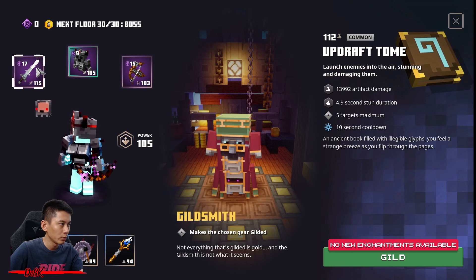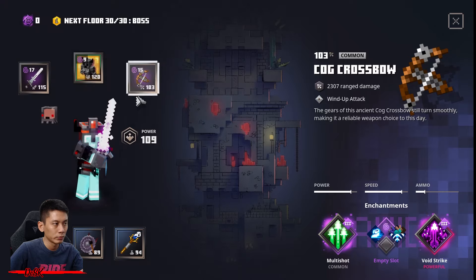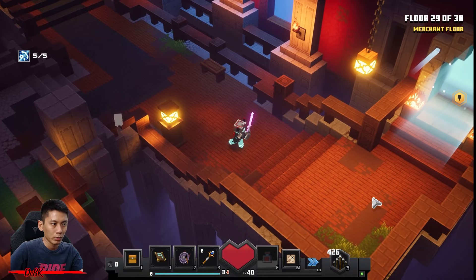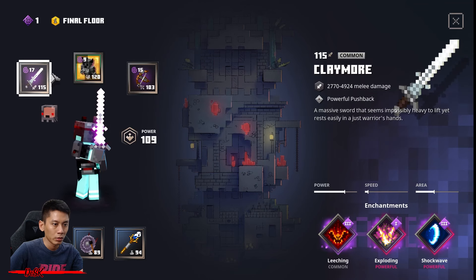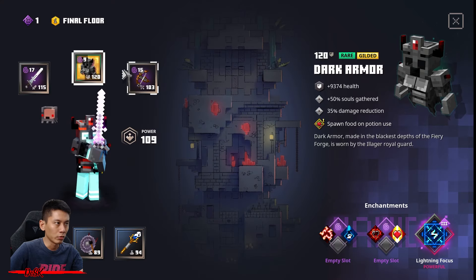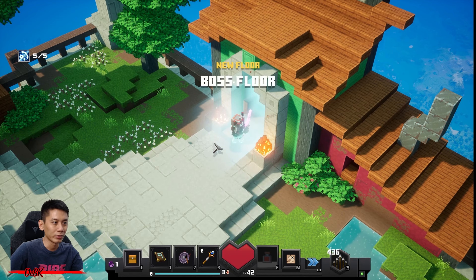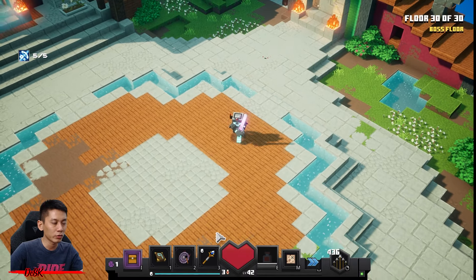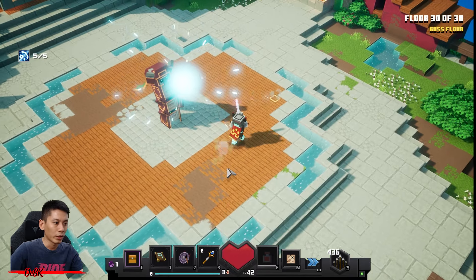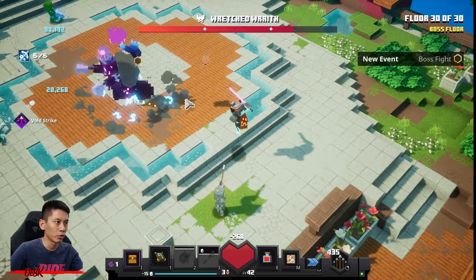At the guild smith — gild your dark armor. The gilded enchantment is not great, but okay. You can learn whatever you like — I think I'll just go with nothing since I only have one point. All right guys, let's go — we're gonna fight the Wretched Ref. Make sure to inflict White Strike on the Wretched Ref with your crossbow, then cast a lightning rod on him. Also make sure to use your gong organic as well.